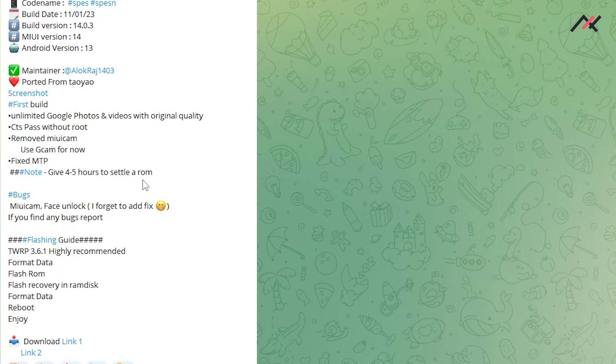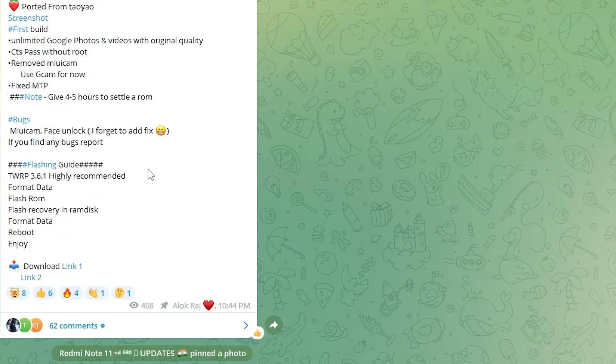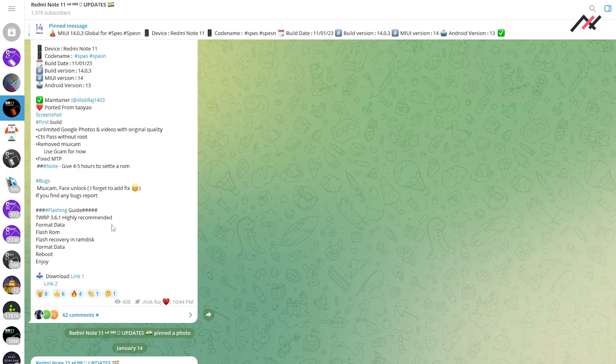Features include unlimited Google Photos and videos with original quality, CTS passes without root, and MI camera has been removed so you can use GCam due to some issues. MTP is working. Give it five to six hours to settle. Known bugs: MIUI camera won't work and face unlock is not there.